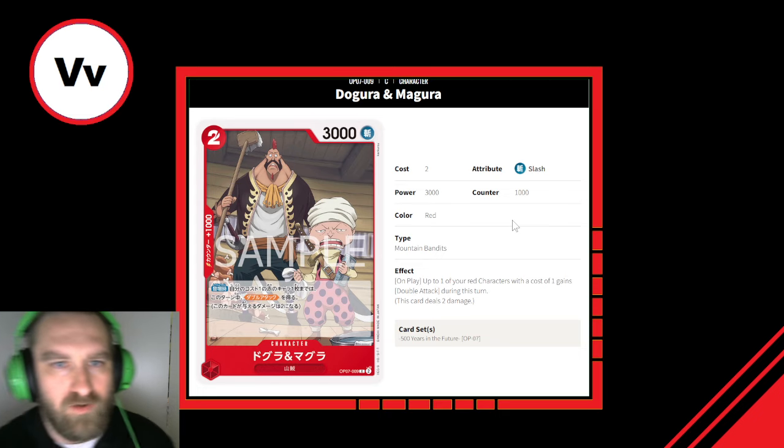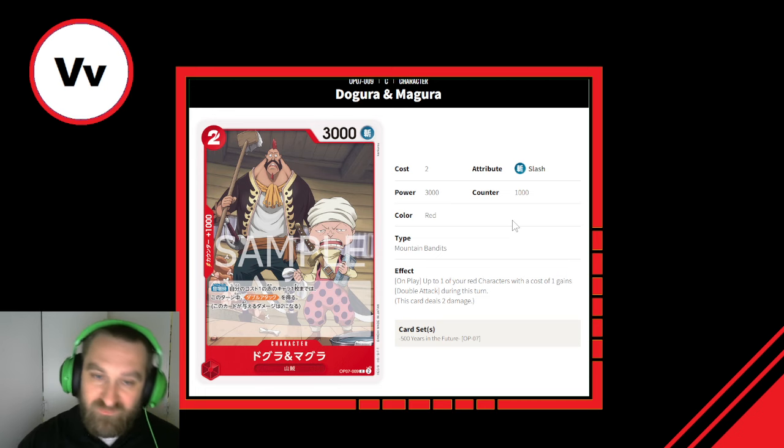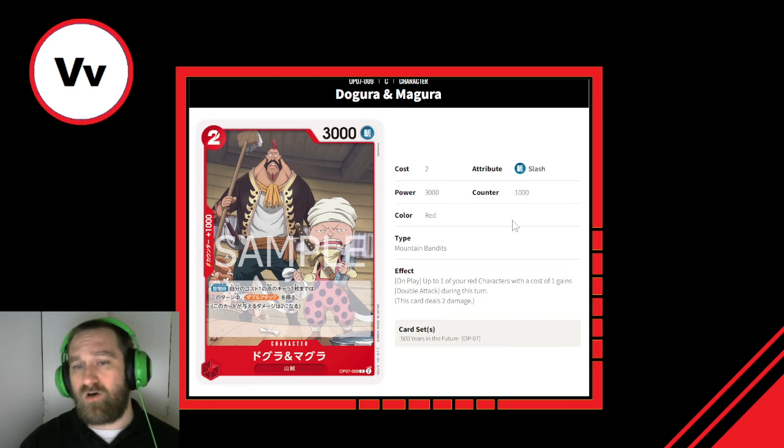Next up is Dagura and Magura — a 2-cost, 3,000 power slash character, 1,000 counter, Mountain Bandits card. On play: up to one of your red characters with a cost of 1 gains double attack during this turn. That could be pretty interesting. Maybe the Curly Dedan deck has a bunch of 1-cost red characters you can give double attack to. There's a 1-cost vanilla 3K Sanji that you could buff up and give double attack. I think this card is pretty strong — I'll give it a 7.5 out of 10.